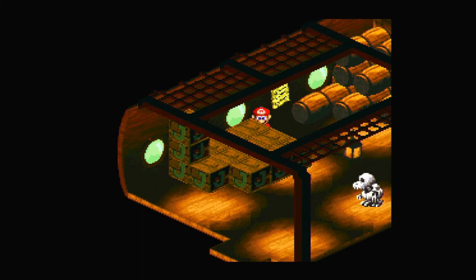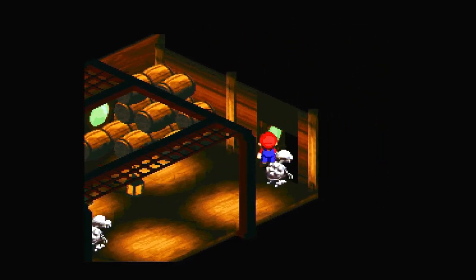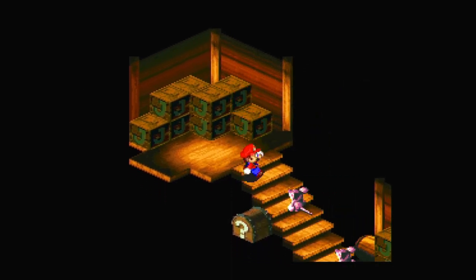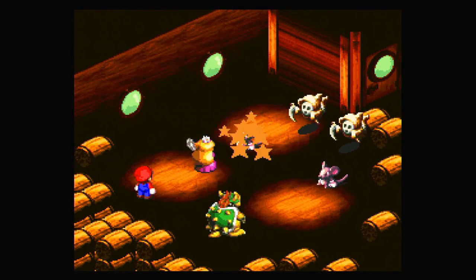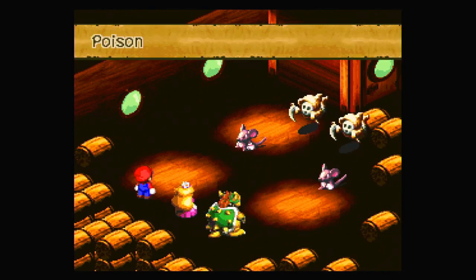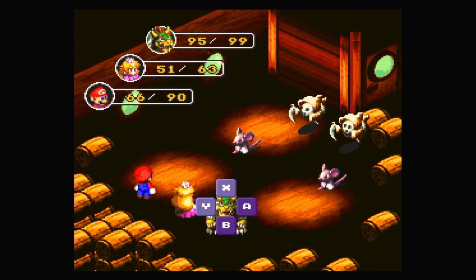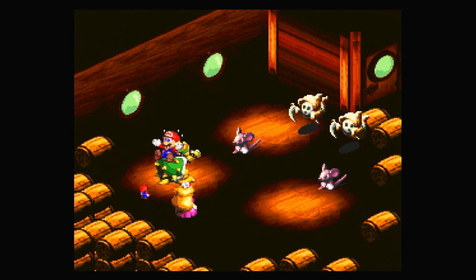Hey everybody, it's Bluetote, and welcome back to Super Mario RPG. We're gonna continue down this ship and try to avoid some of these fights, but behind here is a flower for us to grab. There are also rats here that I'd rather avoid fighting, but apparently I'm gonna fight them anyway. I should probably switch my group up a little bit, but I'm gonna hold on to Bowser a little bit longer and try using Terrorize more, if I have enough FP to use it.